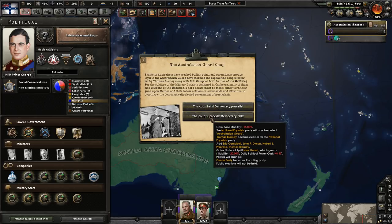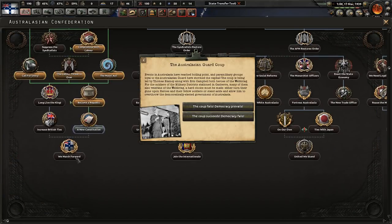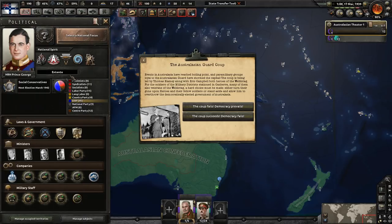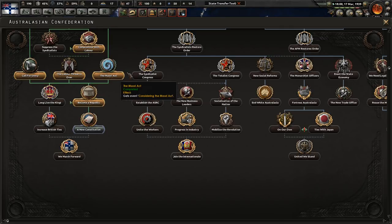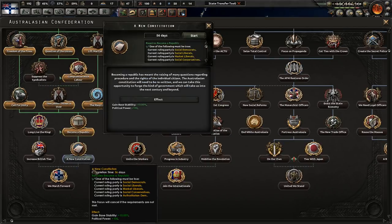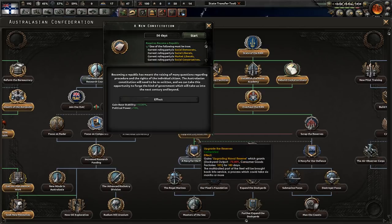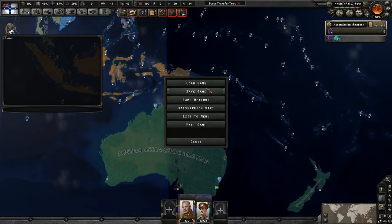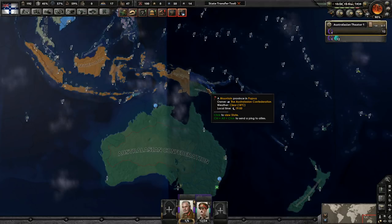Even if you take the Republic path, you can still face a Guard coup. If the coup fails, the Australasian Guard is outlawed. The presenter also wanted to show the 'Upgrade Reserves' event chain, where ship events fire and ships spawn into your fleet.